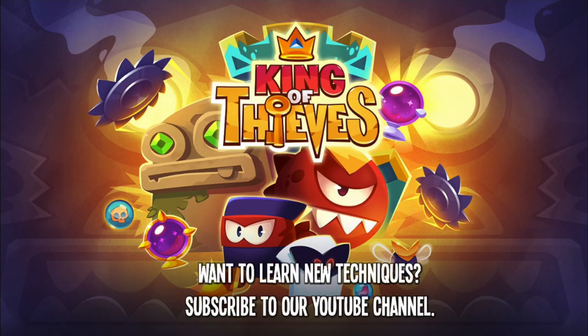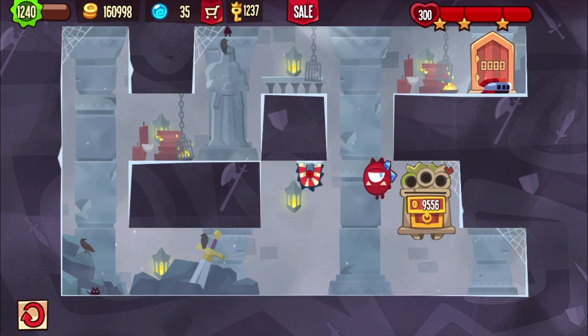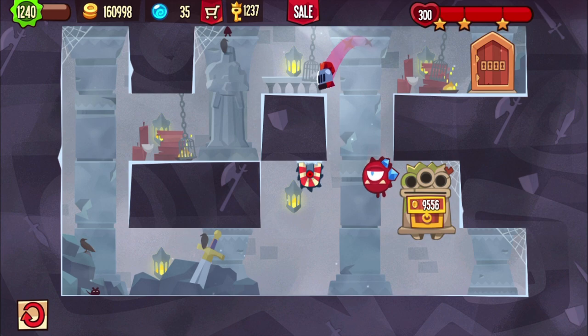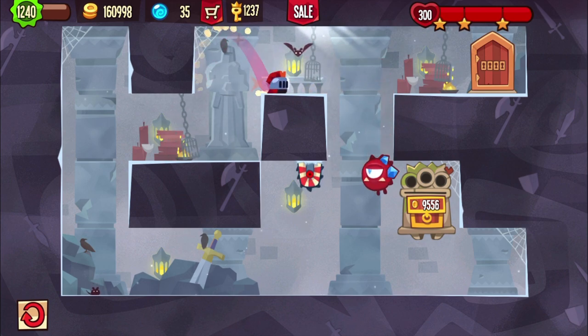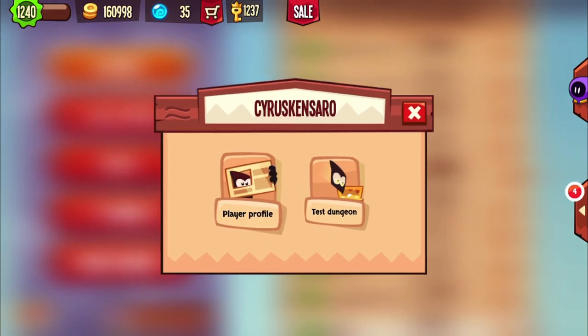Welcome back to King of Thieves everybody. Here's another new base 122, this time without a saw. But this red guard is my personal light map — it's actually two red guards, so you can't turn them off. To beat them, I reloaded the base a couple of times to change the background.